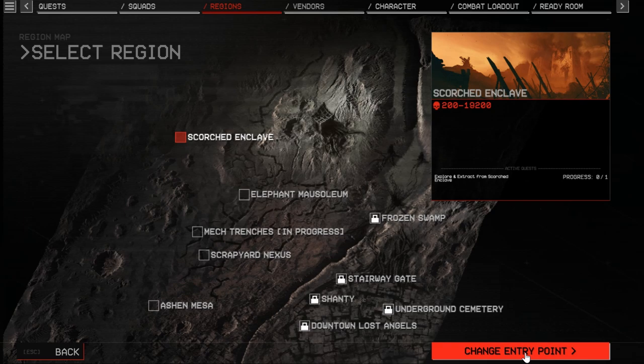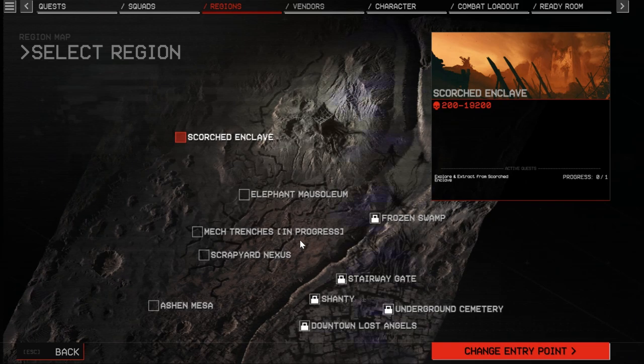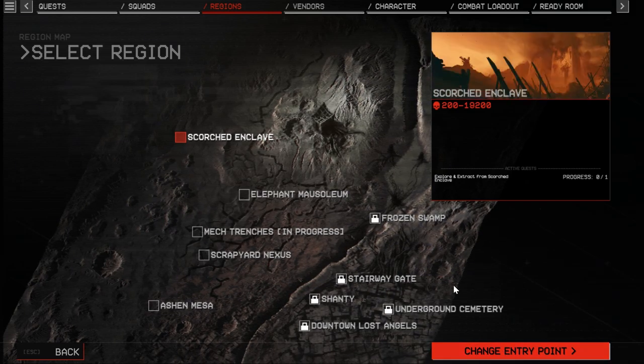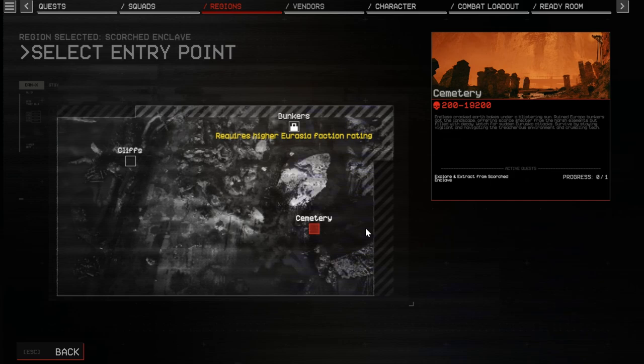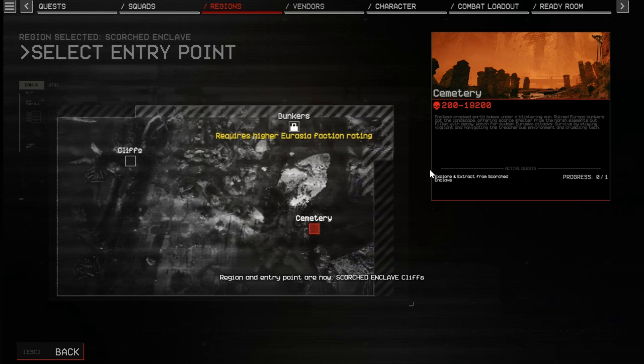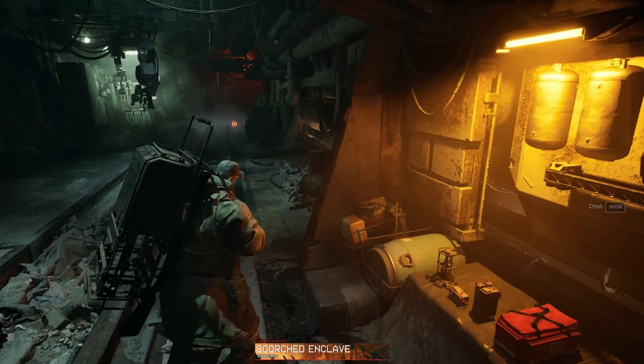You can choose from several regions — Scorched Enclave, Elephant Mausoleum, Mech Trenches (work in progress), Scrapyard, Nexus, and Ashen Mesa. The Scorched Enclave description: endless cracked earth bakes under a blistering sun, ruined Europa bunkers dot the landscape offering scarce shelter from the harsh elements but filled with decay. Watch for sudden Uruska attacks — survive by staying vigilant and navigating the treacherous environment and crumbling tech.